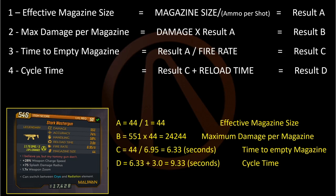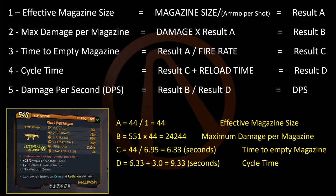And then lastly, step five, divide result B by result D. This is your DPS. This one has 2,589 damage per second. And that's it.